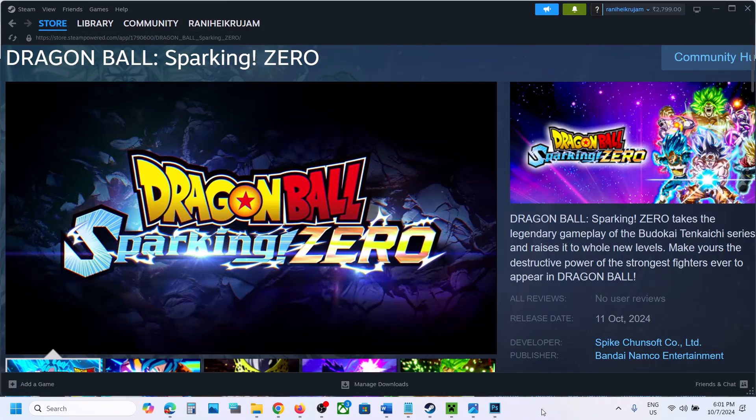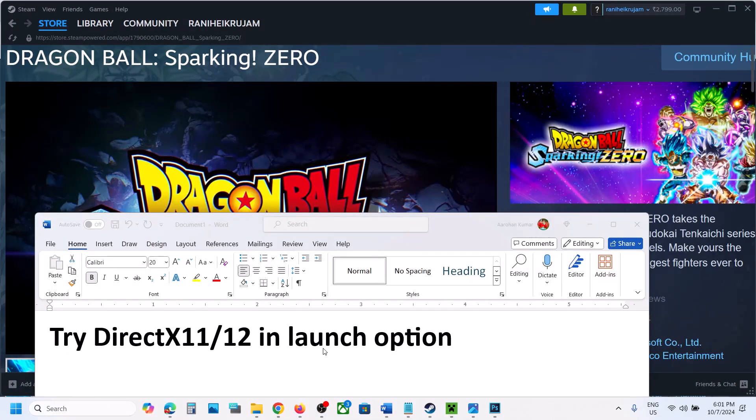Hello guys, welcome to my channel. Today in this video I'm going to show you how to fix when a game is crashing on your Windows computer. First of all, try DX11 or DX12 in the launch options.